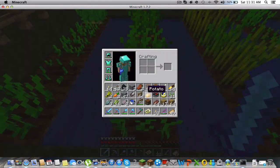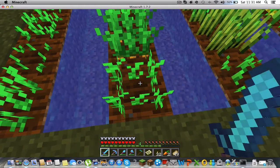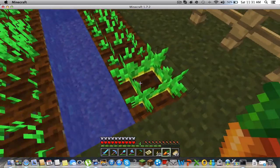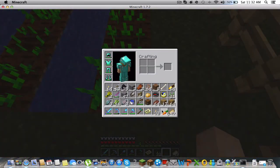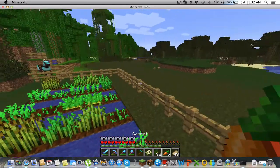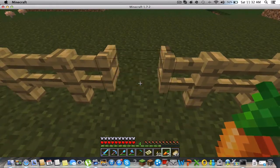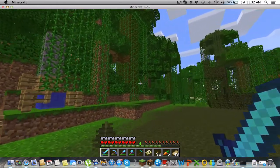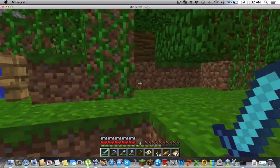I'm just going to get my carrots and my inventory sorted. This is really annoying — my inventory is so full of junk. Actually, I'm going to go to my house and give you a tour, and I'll explain what I've done.